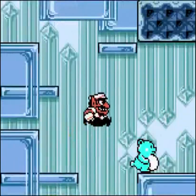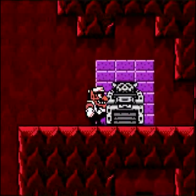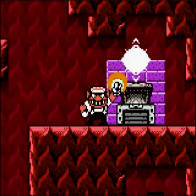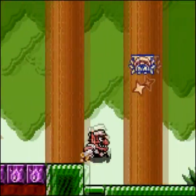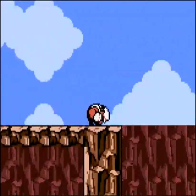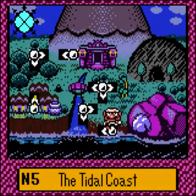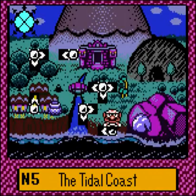Each world has at least six levels, and each level has four color-coded treasure chests you have to find. They'll either open up a new path or grant Wario a new ability of some kind. Each new ability usually enables you to backtrack to a previous level so you can get to another treasure you couldn't reach before, like a jump upgrade or a swimming upgrade. That's the main advantage Wario Land 3 has over its predecessors — that open-ended, non-linear quality, so you can explore and find all sorts of stuff at your own pace.